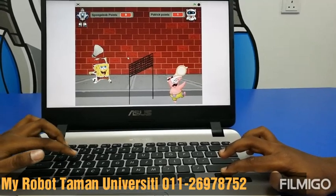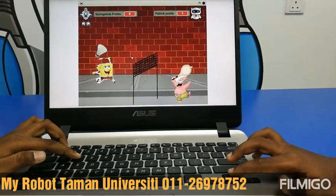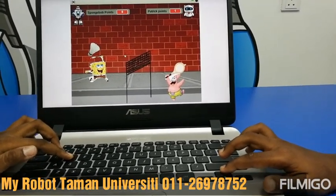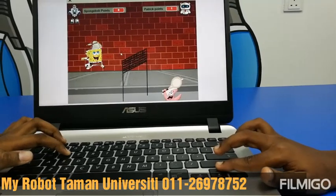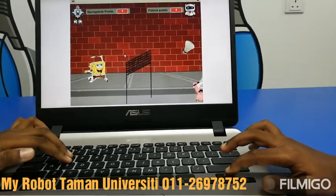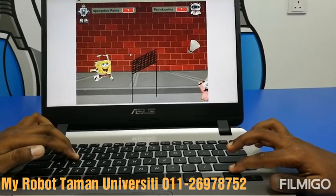Since Thomas missed the shuttlecock, I got 1 point. So Patrick got 1 point and Spongebob got 0 points. Spongebob is going to serve the ball. Since I missed the shuttlecock, Spongebob — Stamash will get 1 point.